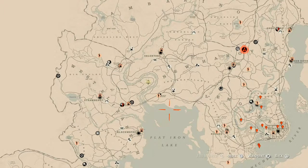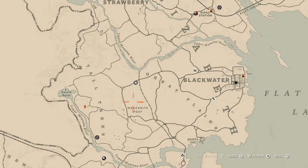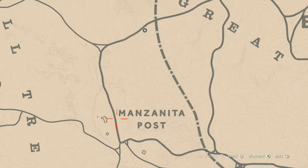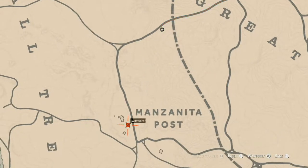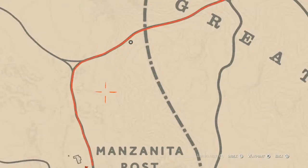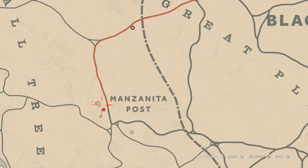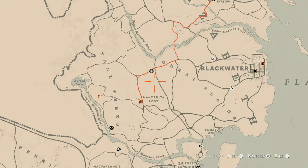The first thing is Madame Nazar's location. Today she's in the same place as yesterday — right outside of Blackwater in Great Plains, near Manzanita Post. I fast travel to Manzanita Post and run right up to her location. Take that red line right there — that's the easiest way to get to her. She will be here until 2 AM Eastern Standard Time.